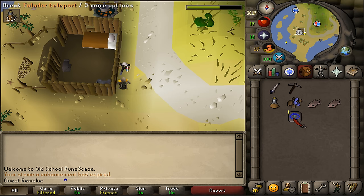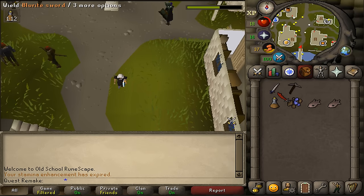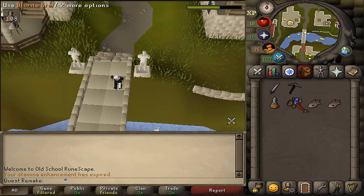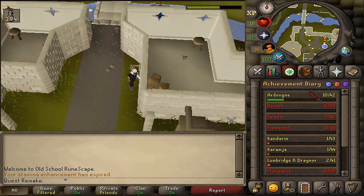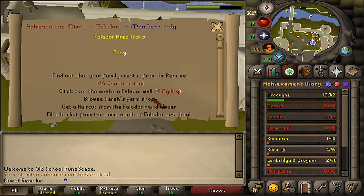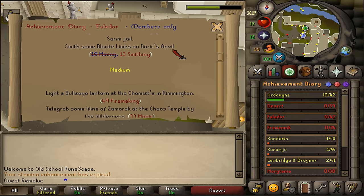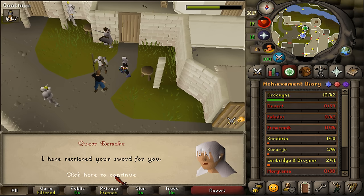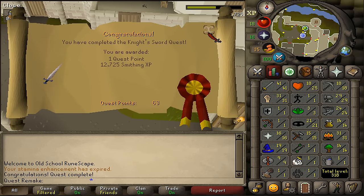Next, let's teleport back to Falador and return the sword to the squire to complete the quest. Now you might be wondering why we mined two blurite ores — that is because there is a Falador Easy achievement diary that requires you to make blurite limbs on Doric's Anvil. Be sure to do that with this blurite ore. If you do not have the smithing requirement, quickly talk to the squire, because now you will have the smithing requirement.